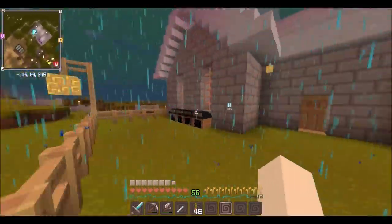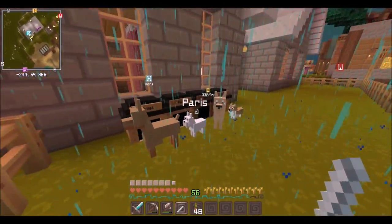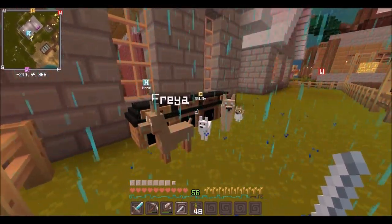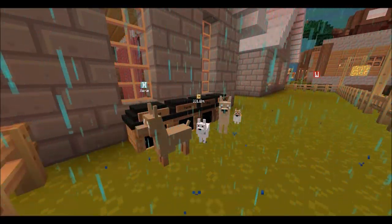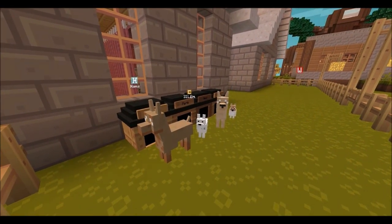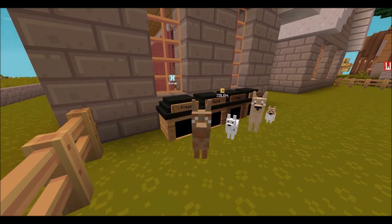If I right-click all of these they will all be here. Look at that! Freya, you want to look at me? You want to have a good thumbnail? Let's do this — I'm going to get our thumbnail. Here we go — smile! There we go, Freya.